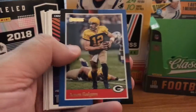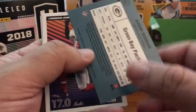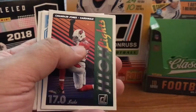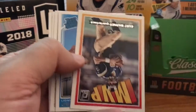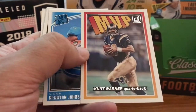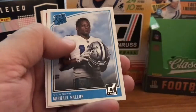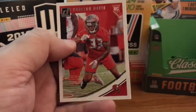1988 throwback, Aaron Rodgers — I think I have this one already. I'll go on PC, otherwise it'll be up for sale. I usually only keep one of everything. Highlights, Chandler Jones. Old School MVP of Kurt Warner. Rated Rookie, Kerion Johnson. Rookie, Luke Falk. Rated Rookie, Mike Gallup. And then Rookie, Carlton Davis.